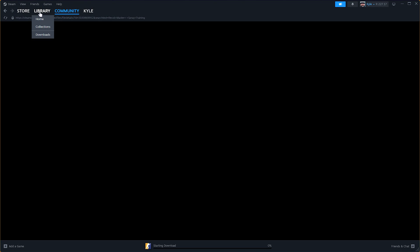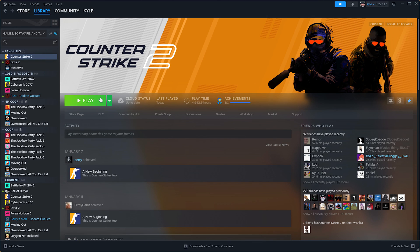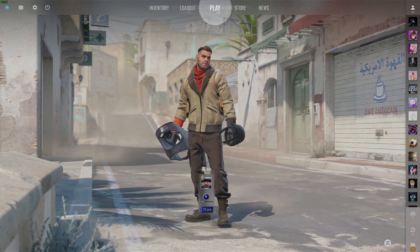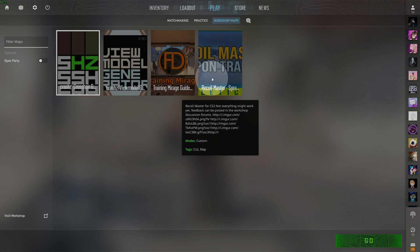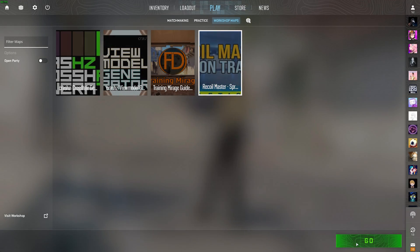Just like that, in a few moments the download will begin, and as soon as it's done fire up the game. Then head across to Play at the very top, followed by Workshop Maps, and right over here you'll see Recoil Master. Simply select it and go.